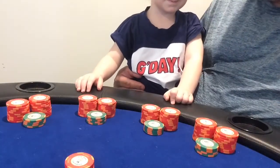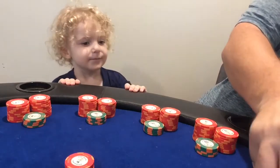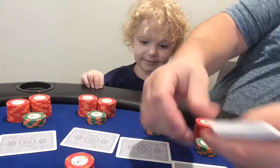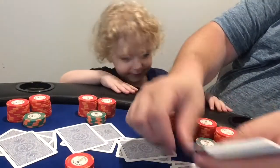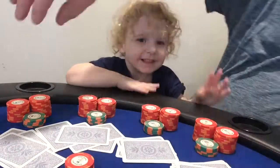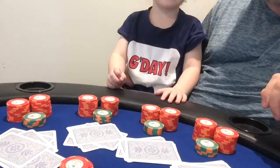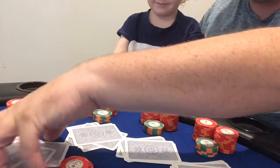Now we're going to deal out the cards. Quick shuffle, and everybody gets five cards each. Once everybody has their five cards, the action starts from the left of the dealer.